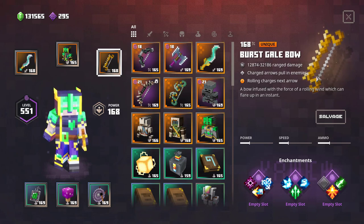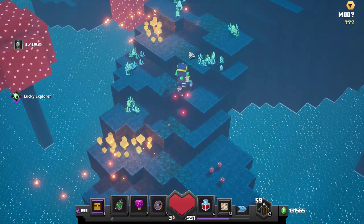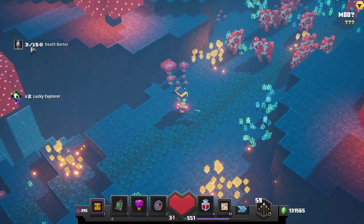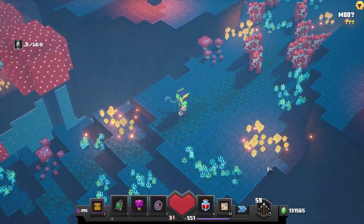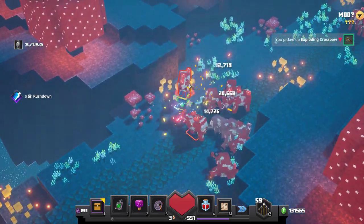Then we have the Burst Gale Bow — in my eyes this is the better bow because after you roll you get one second where all your arrows are charged. You can see that when we walk we collect some emeralds, which all go to the Death Barter enchantment and not to our emerald count. Now let's hit some enemies and you can see the speed burst going up.